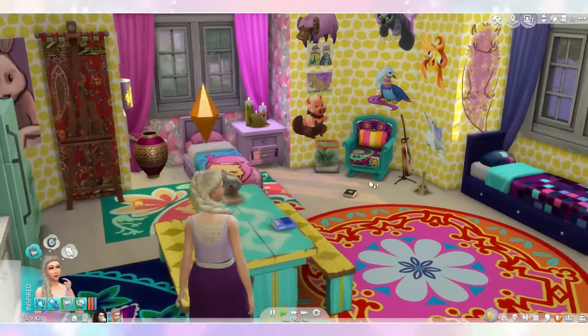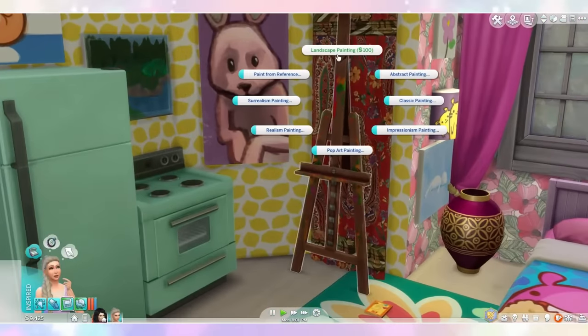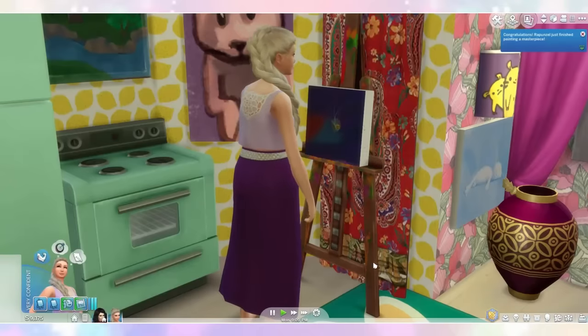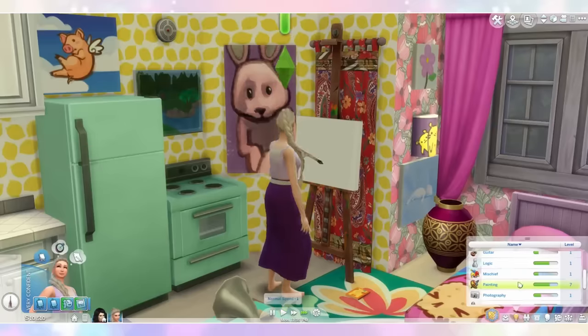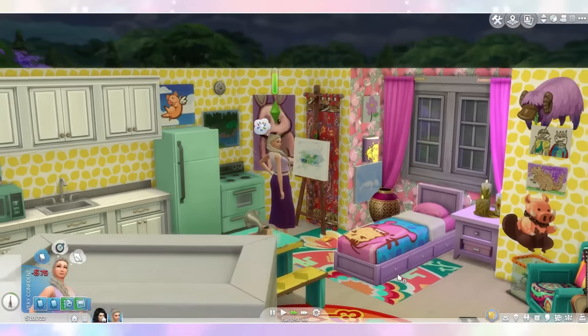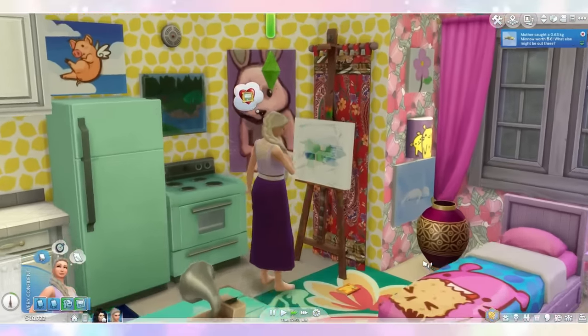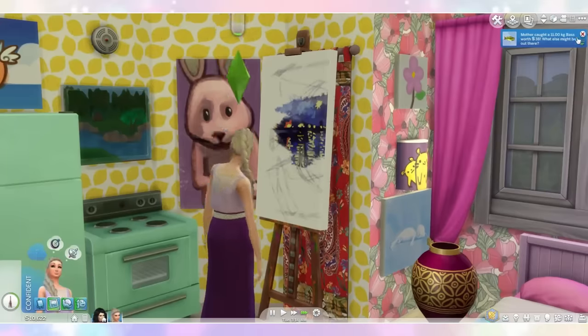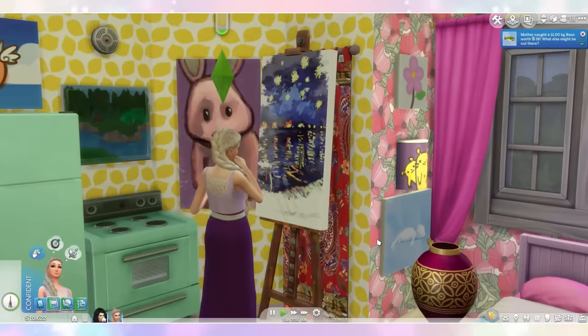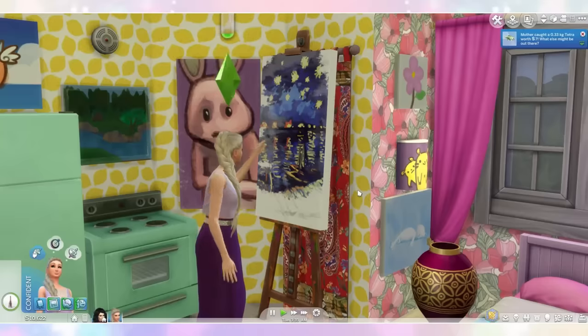We're getting distracted from the real goal, which is to reach level 8 in painting. Let's do a nice abstract painting. We're getting there, we're almost level 8. As soon as she's level 8, Mother Gothel can present her with her birthday fish and she can become a young adult! She reached level 8! I'm going to let her finish this painting first, because it kind of looks like the scene from the movie. How perfect! Let's replace this painting of the creepy bunny.